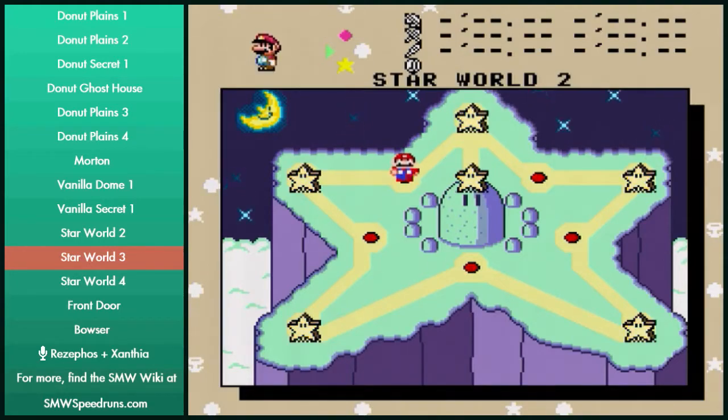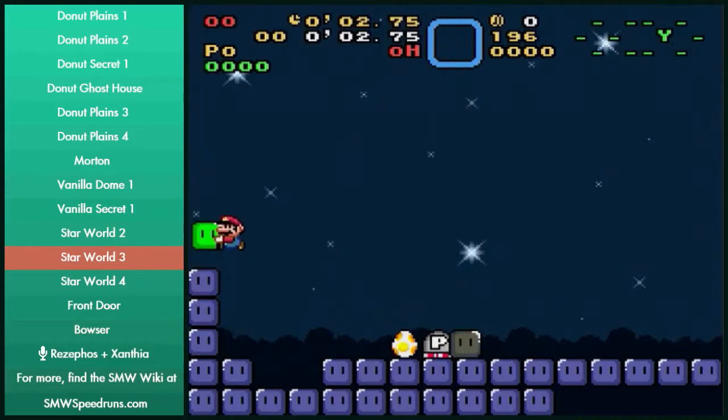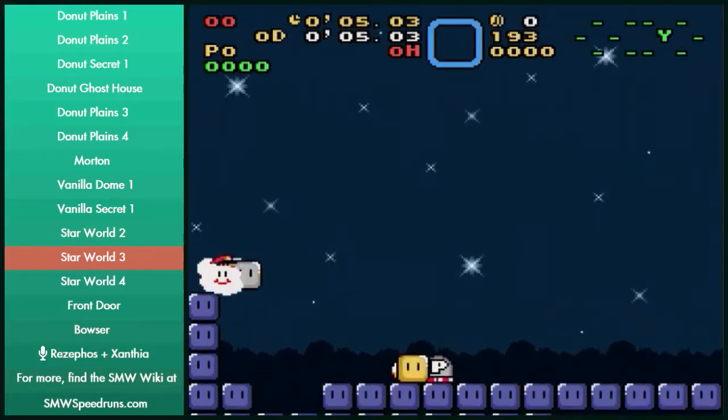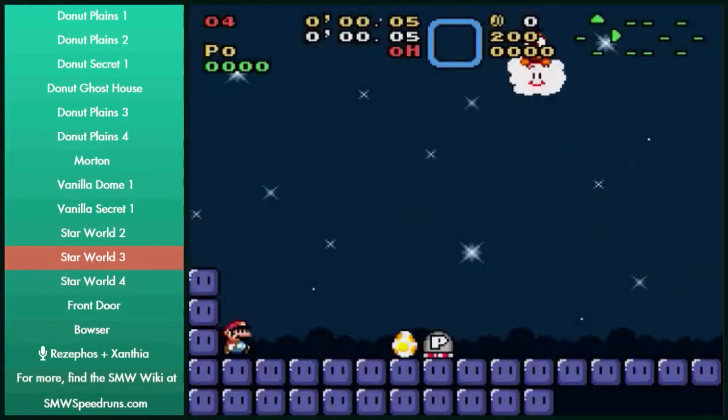Star World 3 — I'll let Rezzy explain this one. Just make sure you throw up the throw block at kind of a diagonal-ish angle so that way it hits the Lakitu so you can jump in his cloud. If Lakitu is too high, you won't be able to jump in the cloud and you'll just be stuck and have to kill yourself. Based on the global timer you might get destroyed in this level. A good backup strat is to just wait a little bit before you get in the cloud and throw that block up first.